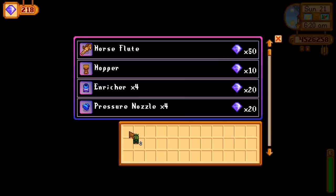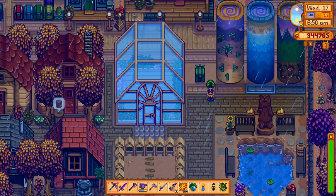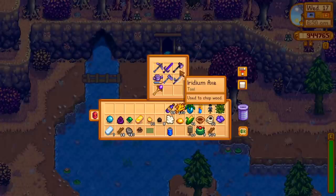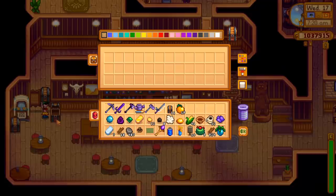Junimo chests are one of my favorite rewards from Key's walnut room. I think they're perfect for storing tools and other very commonly used items, but placement is key. Before you have the return scepter and the island obelisk, keeping one junimo chest on your main farm and the other one on your island farm is a great option. Later on, you could keep one on your main farm and one just outside of the mines. Whatever you decide, it's nice to have better access to your most commonly used items.